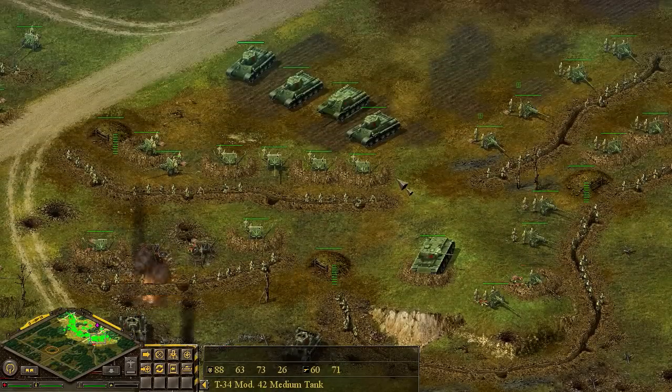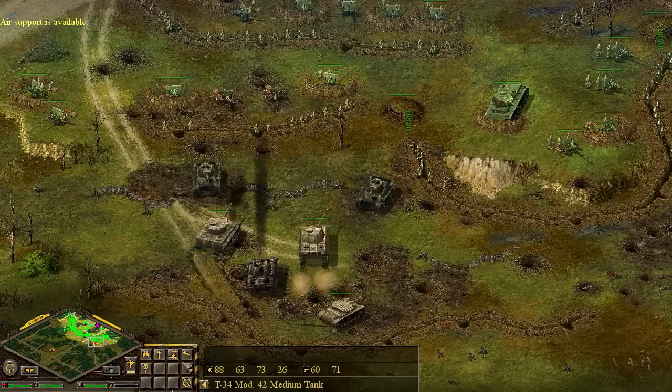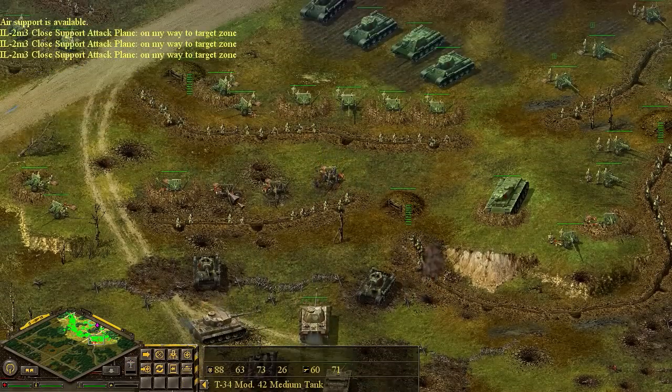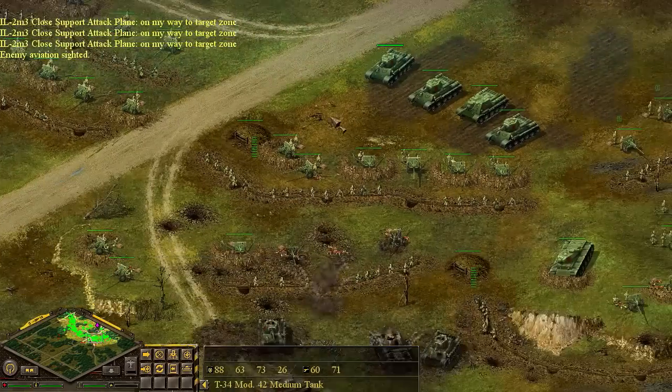We're going to keep these vehicles in position for just a second and let the enemy come up to us. We're going to try to call out some aircraft as soon as possible. I want to start saving the numbers of tanks we have. Our aircraft are now ready, and we've got some more guns to man. Looks like our supply lines are going good.